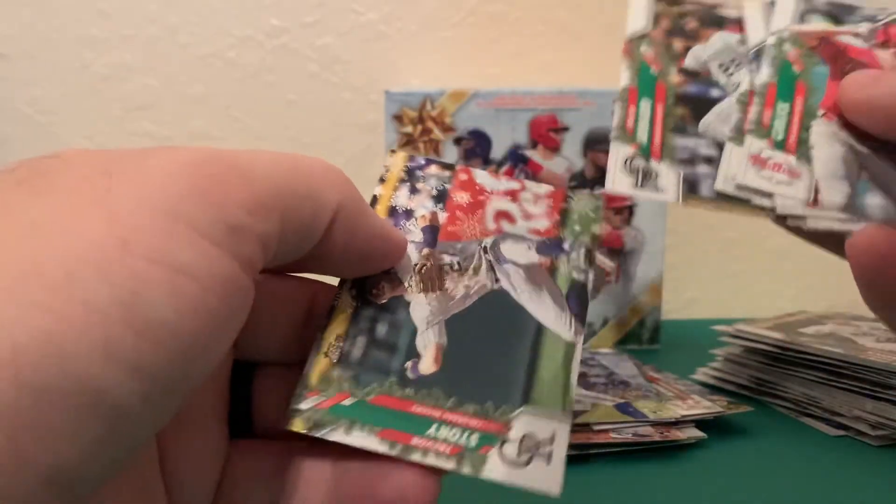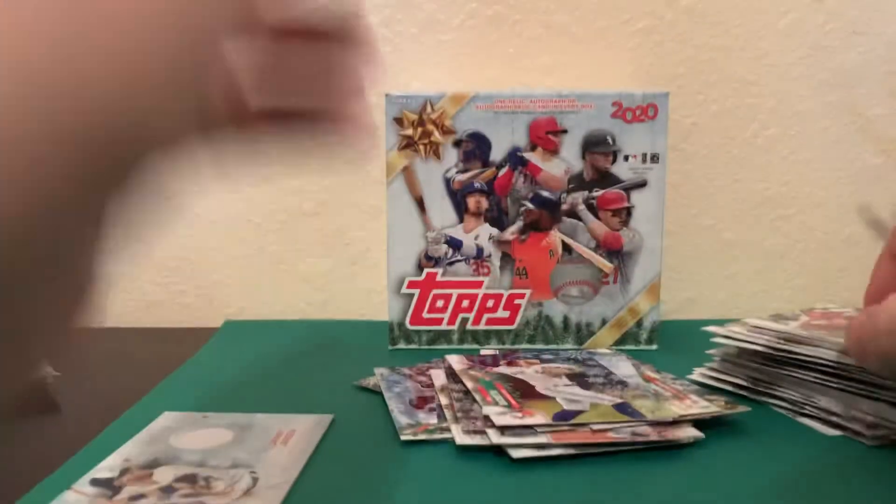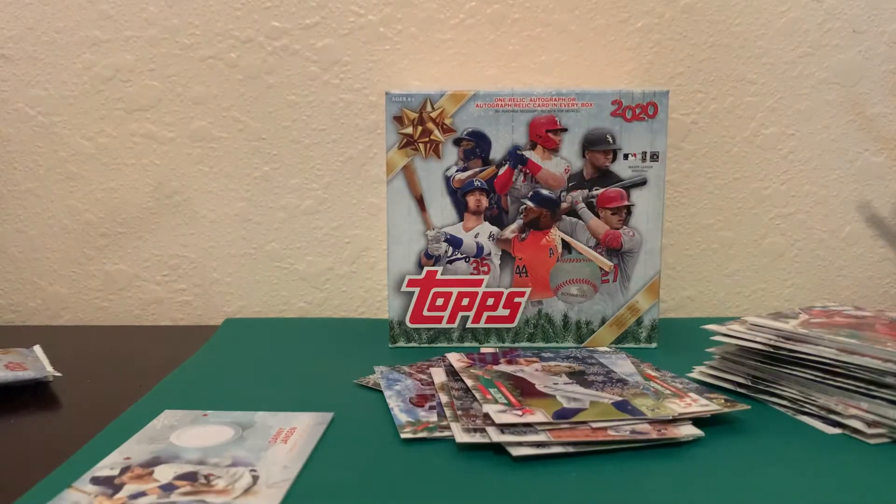Overall I've got quite a few good rookies - we got the Yordan, we got Bo Bichette, we got Kyle Lewis, Nico Horner, Willie Castro - so excited about all those. Yeah, it was a fun product, fun to rip. If you can get your hands on one, go ahead and do it - it's not something that you see every day. You guys have a good one and we'll check you next time.